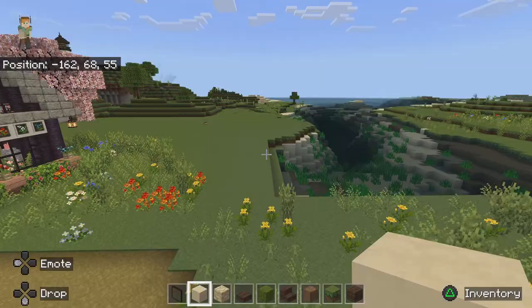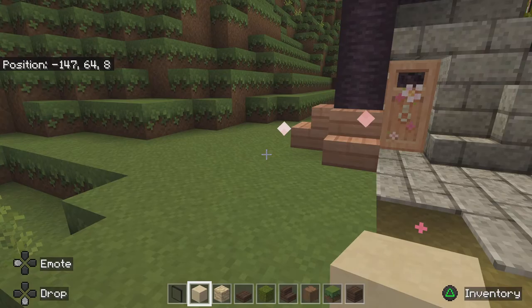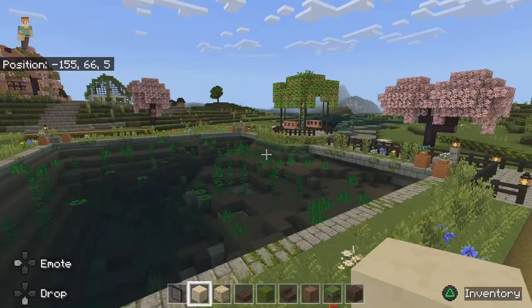And then over here — this is a sugar cane farm. I have enough sugar cane for whatever I want. I've built a big pond here and a swing.